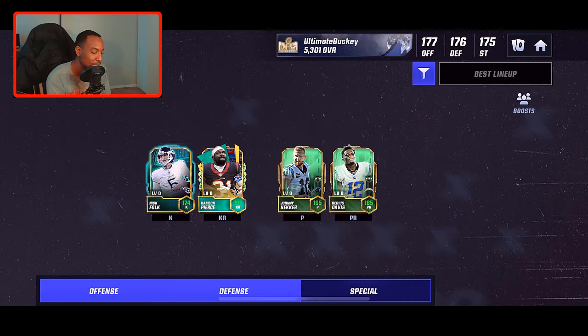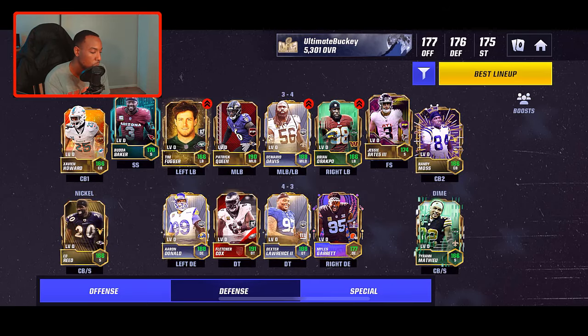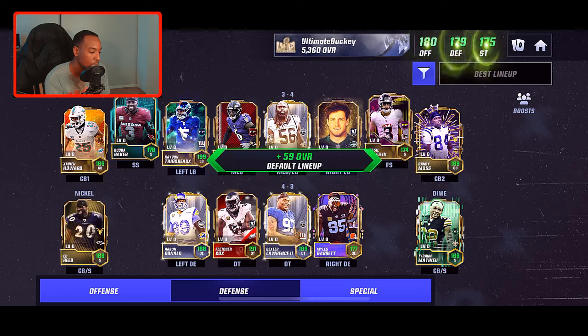Let's go over to my team. The first draft player we ended up pulling unfortunately was a kick returner — we got Damian Pierce. I was actually salty with that pick because I don't really like getting special teams players, but he is a kick returner and you want good field position when you're starting off every league versus league drive. We're going to hit best lineup — our defense is up to a 179 with these boosts, and Cave'on Thibodeau is boosted up to a 199.